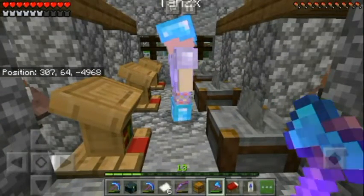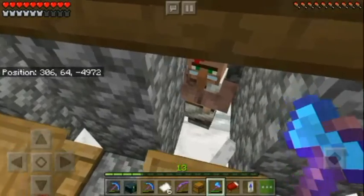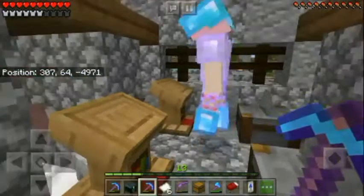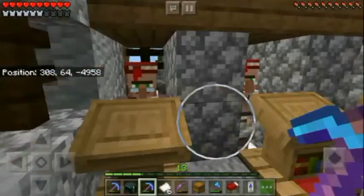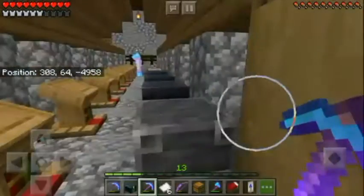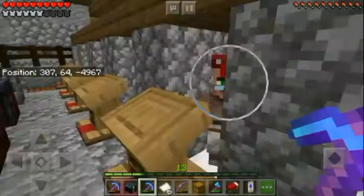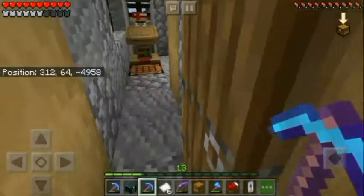What are you buying right now? You're looking at the unbreaking here — Unbreaking 3. I just fixed Unbreaking 3, Fortune 3, and Mending on my pickaxe. Now I only need Efficiency. I want to find an Efficiency trader — I don't know who I'm going to sacrifice. Maybe Silk Touch. I could sacrifice the Infinity guy — not yet though, I want to check if maybe I have an Infinity book already. Okay, let's go back and finish this blacksmith.